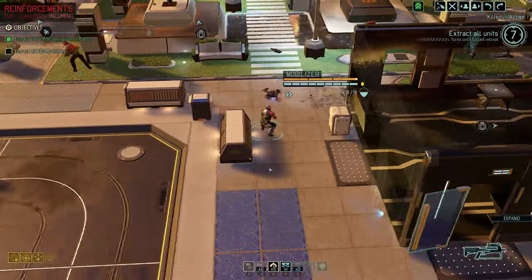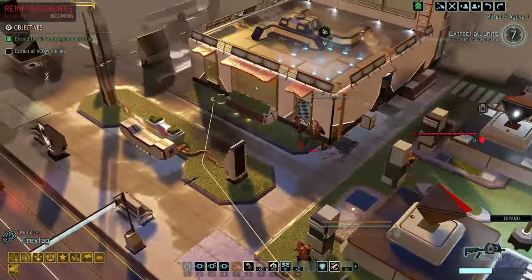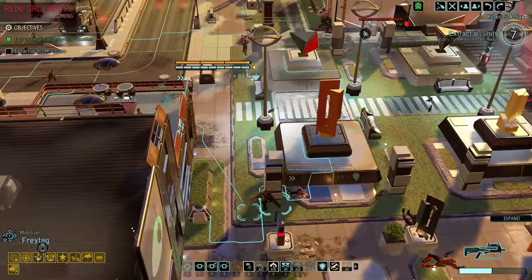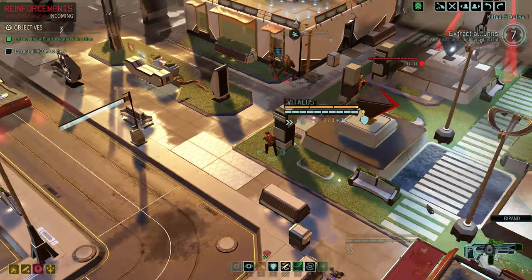We can do that with these two. Freytag, can you run out this turn? Actually, yes. Degar, could you run out and command? No — not even close. Well, what we need to do then is get the guard down here. Let's move Vitaeus over there. Degar, you're going to have to dash all the way down here.